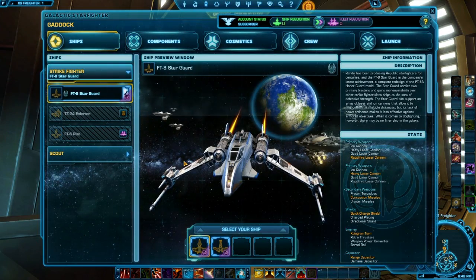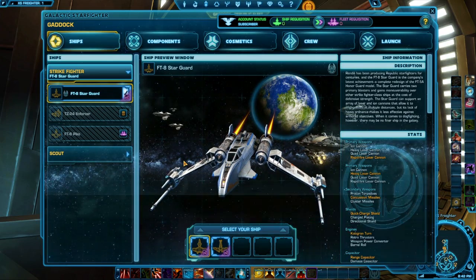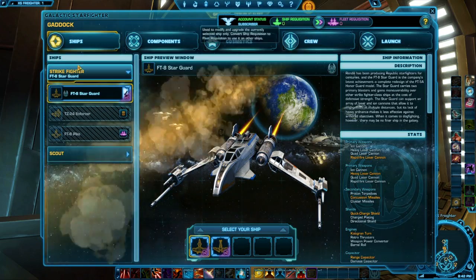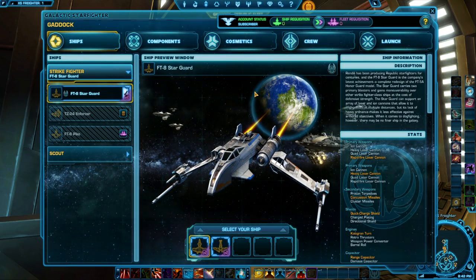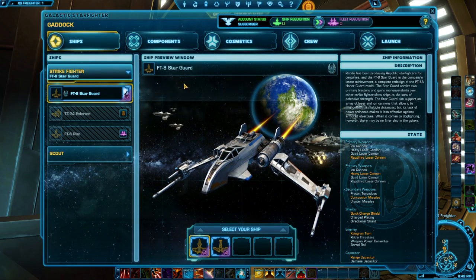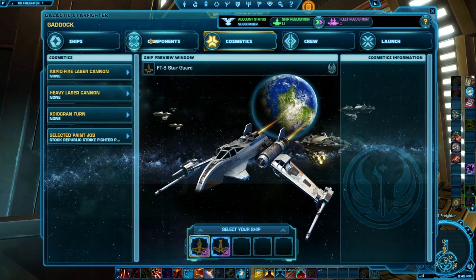Hey guys, Gatic Teague here, bringing you continuing coverage of the patch 2.5 PTS. In this video we're going to take a look at the hangar. This is where the nuts and bolts of your ship composition comes together, and you get to customize your ship. There are tons of different things you can do — we will take a look at all of these different tabs that have all sorts of options for you.